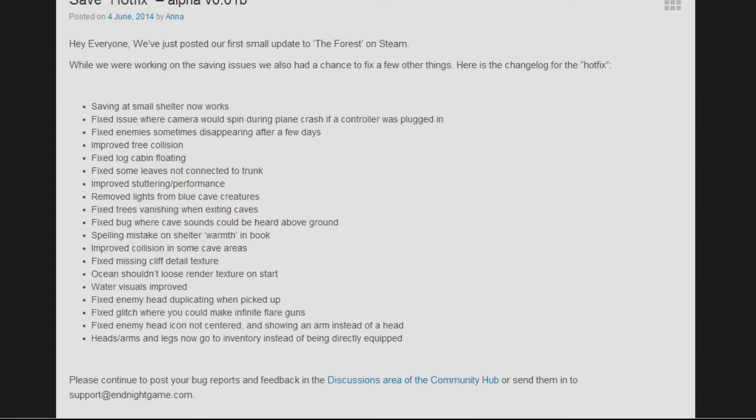They fixed some leaves not connected to the trunk, improved stuttering performance, removed lights from blue cave creatures, fixed trees vanishing in wind when exiting caves, fixed a bug where cave sounds could be heard above ground, fixed a spelling mistake on the shelter warmth section in the book, and improved collision in some cave areas.